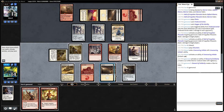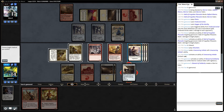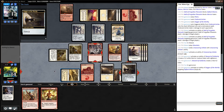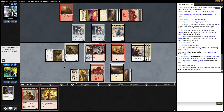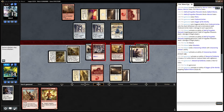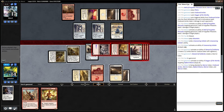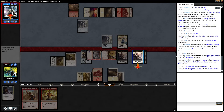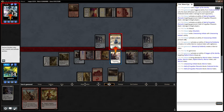Bloodlust Insider is good. I'm going to equip the dagger — I think it's more important to equip it to the Defiant Kenra. If I ever draw another land, my opponent is just dead. Attack, attack, attack. Seems fine — they can eat one of my tokens. Them blocking like this makes me really think that they don't have a board wipe.